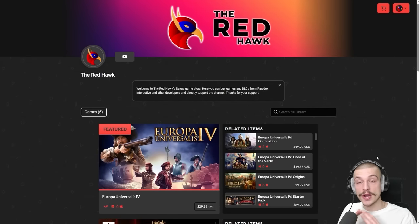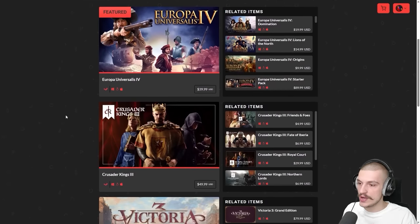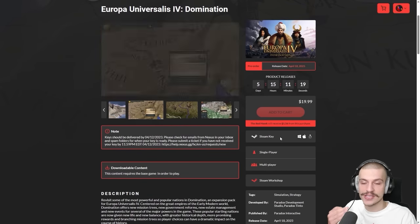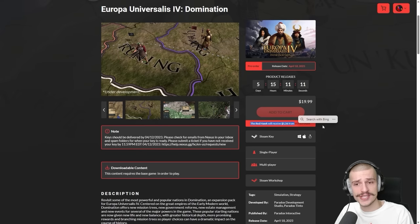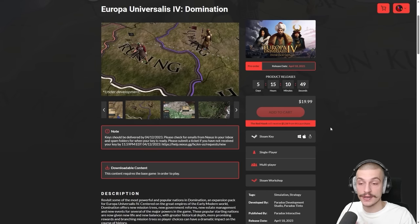Before this video begins, I want to let you know about a great way to support the channel while getting EU4 Domination. You can go to nexus.gg/theredhawk or click the link in the description. It'll take you to my store where you can buy EU4 Domination, receive a Steam key, and importantly, theredhawk will receive $1.56 from each purchase. So if you want to get Domination, make sure to click the link and go to my Nexus store.